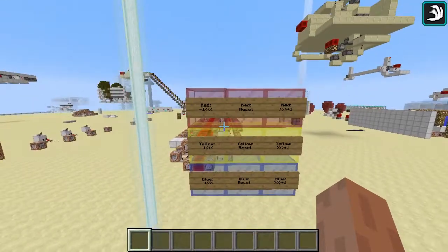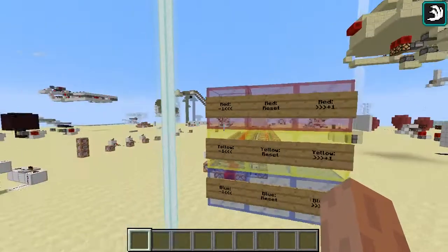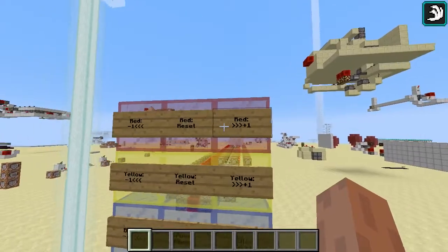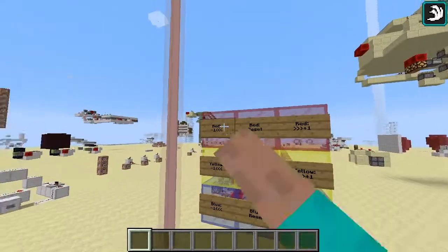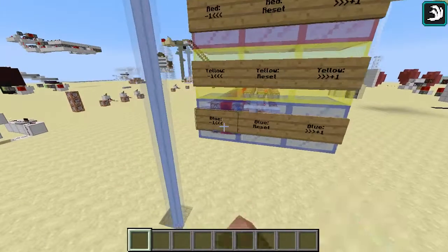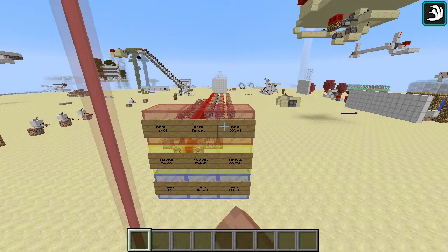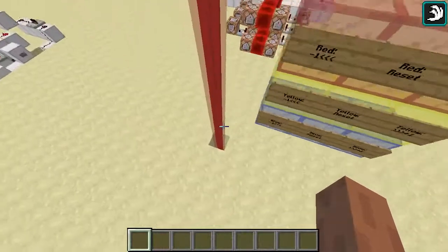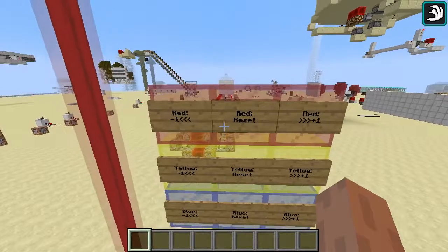So, this is the control panel. It's got red, yellow, and blue, and there are different signs to adjust each color. So we can subtract, add, or reset each color. So we can add red, add yellow, and add blue to the beacon color, and each of these can be incremented up to a strength of 15, which means that there are 15 stained glass blocks of that color above the beacon, and the reset button in the middle just sets it back to zero.